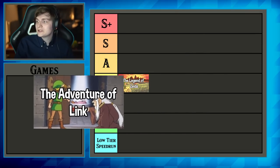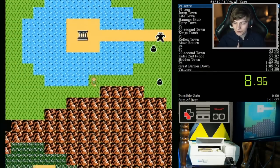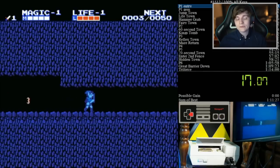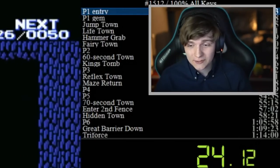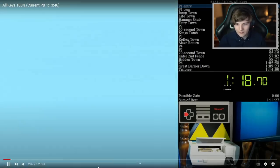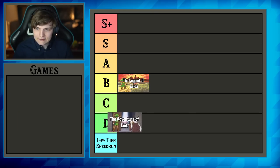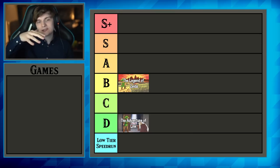For The Adventure of Link — Zelda 2 — the default category on the leaderboard is actually 100%, because 100% of this game is only about an hour long. There are definitely some cool mechanics, but I'm not a huge fan of Zelda 2, and I also think it's a very straightforward speedrun. You're kind of just running from place to place; there aren't really any glitches or tricks to speed up movement. You just hold right or left on the D-pad — it's more about memorizing a route. So I'd rank Zelda 2 as D-tier: not terrible, just an acceptable speedrun.